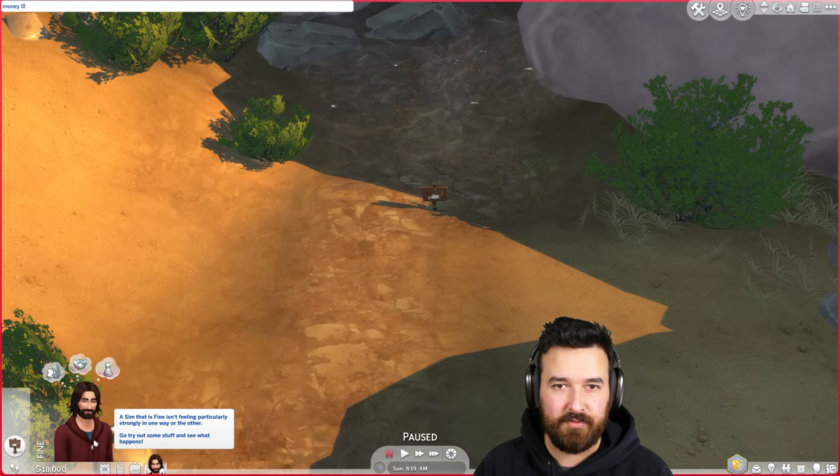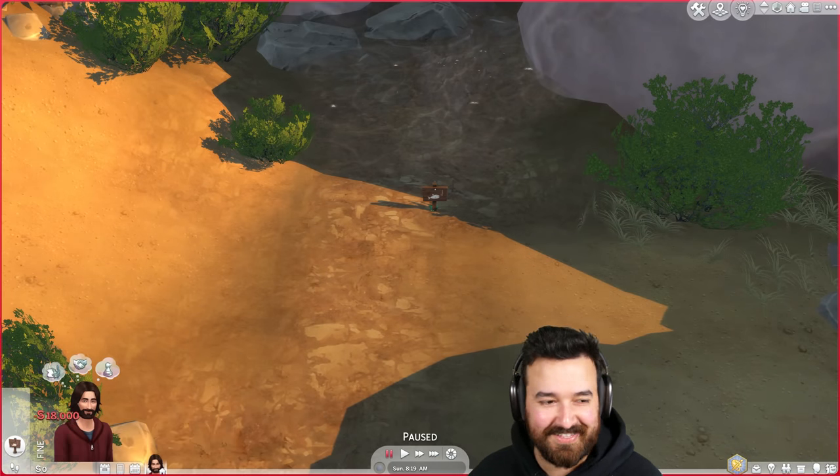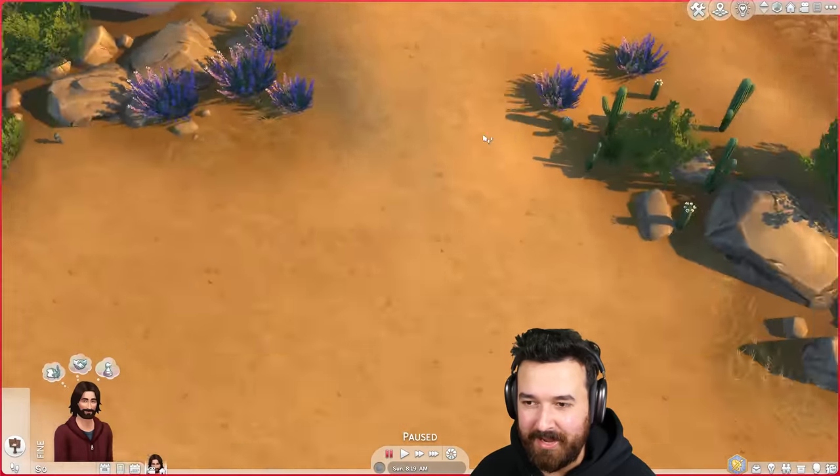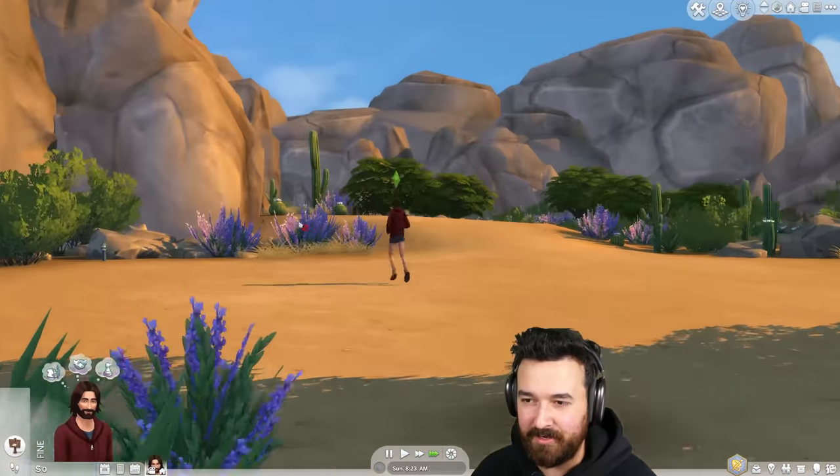Oh, I also need to set my money to zero — I forgot to do that. There we go, starting with zero dollars. Like I said, no editing — this is what happens when we don't edit, things happen.